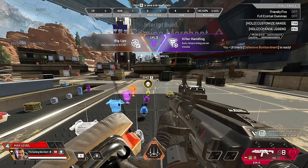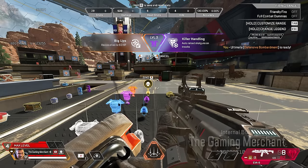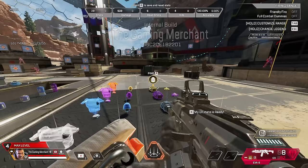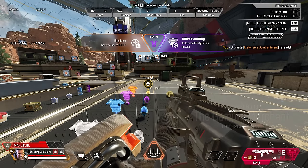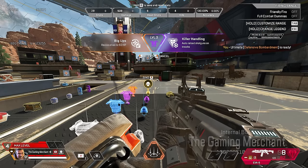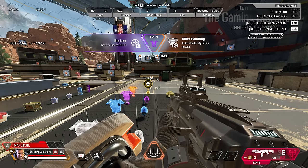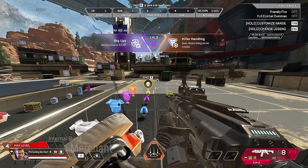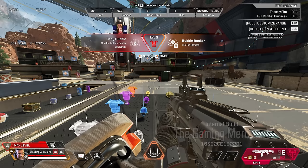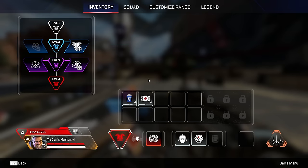Gibraltar's perks: 'Big Ups — revive allies to 50 HP instantly.' His level two perk is 'Killer Handling — auto reload shotgun on knock,' same as Maggie's but at a lower tier. Higher-tier options are 'Bubble lasts four seconds longer' or a 'Smaller bubble with faster cooldown' — a double buff for skilled Gibby players who don't need the full bubble size.